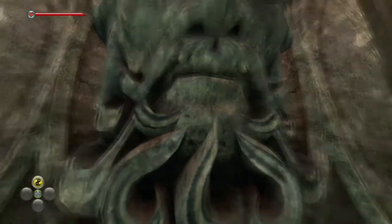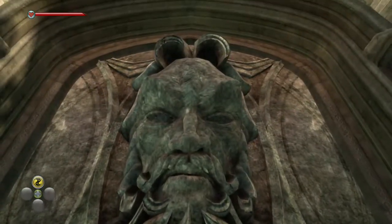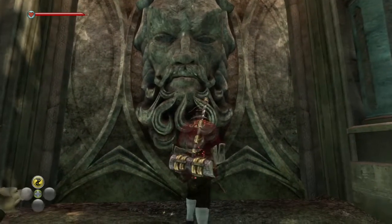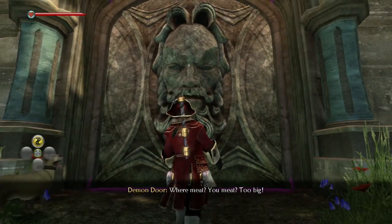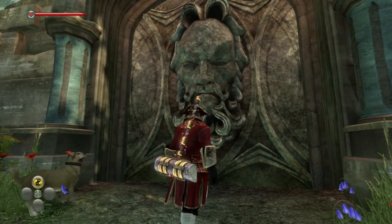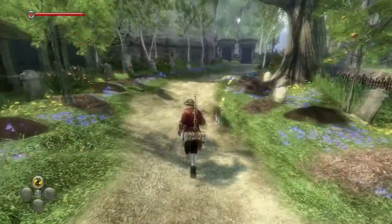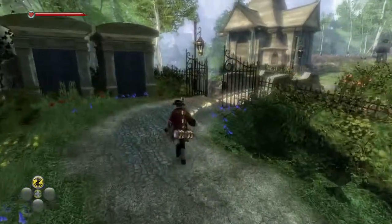Looking right up his nose. Can you talk to me? What did you want again? Stupid stone face. Where meat? Too big. Am I too fat? We're gonna have to buy some celery or something like that, get our body weight down. Stupid fat-shaming stone door.